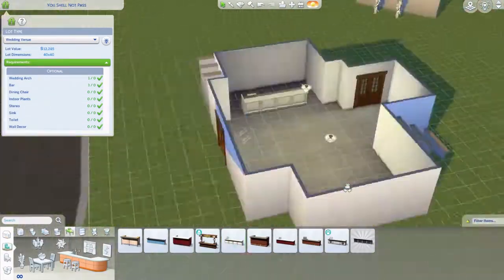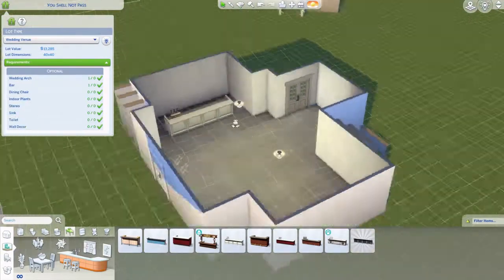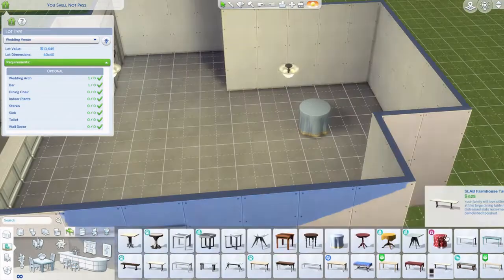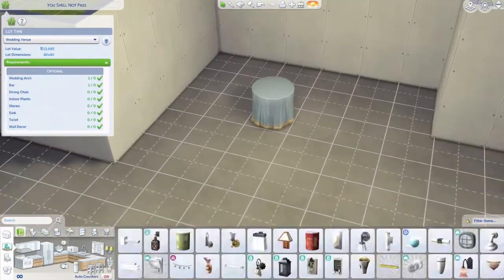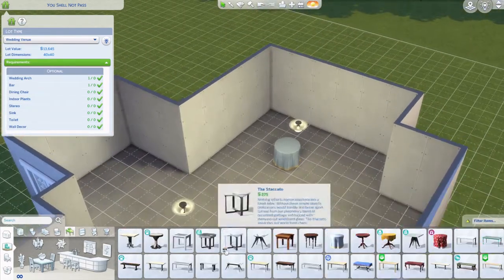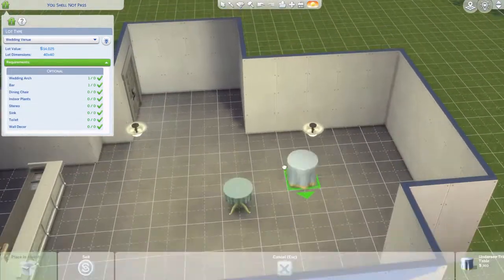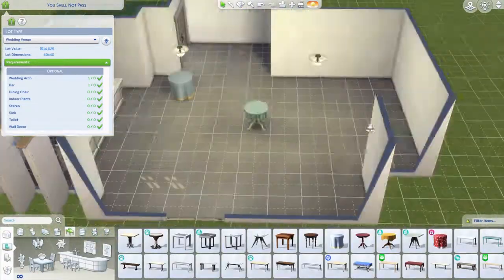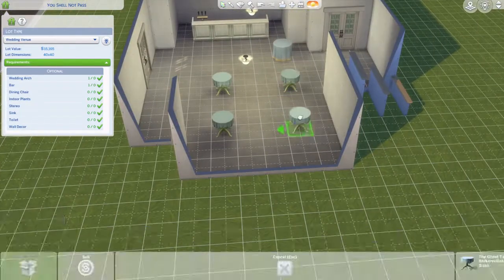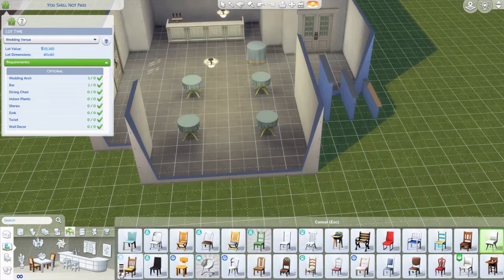I changed everything to a white theme on the bottom. I looked through different cloth tables to make it look more like an event hall rather than just a regular space. That long one is kind of more like a cake table. I'm trying to find some good chairs that match.